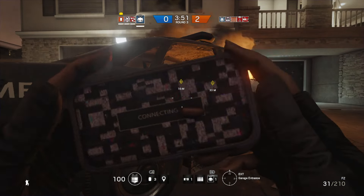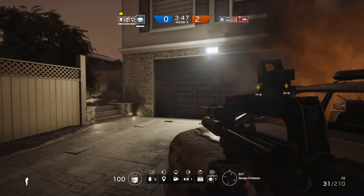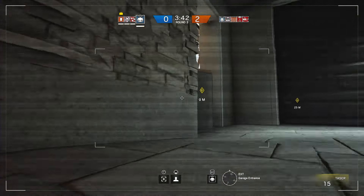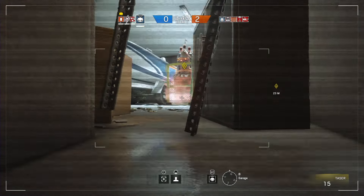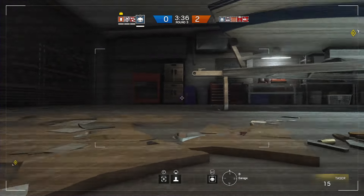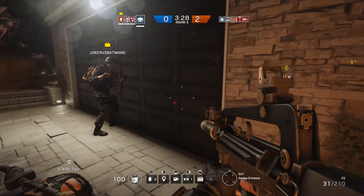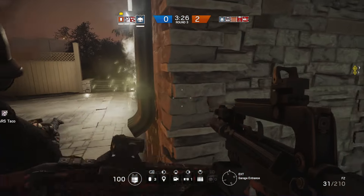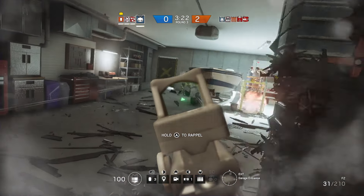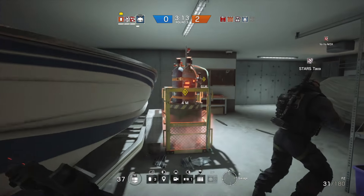So by now you may be wondering how all of Twitch's equipment works with each other. I've recorded the perfect gameplay that shows off the operator's true effectiveness when used properly. I've spotted one person in the garage, but we can't get into it with the Thermite charge yet because there's a jammer in the way. So I send the shock drone in, find the jammer, and take it out. Now that the jammer's been taken out, Thermite has been given the go to plant his charge, which he does. Charge blows up, and I sweep in with my FAMAS to take out the one remaining guy. And just like that, we're in.